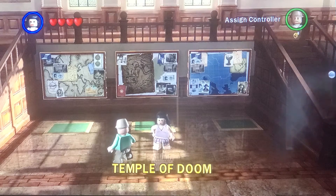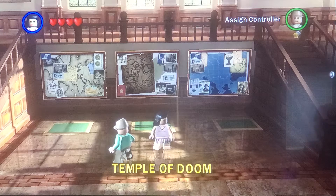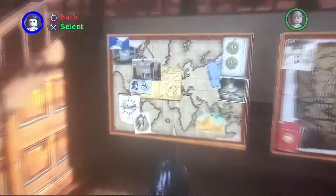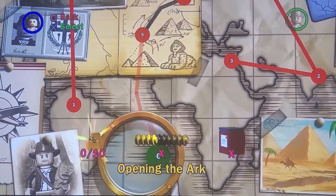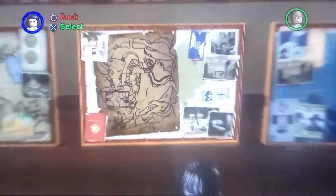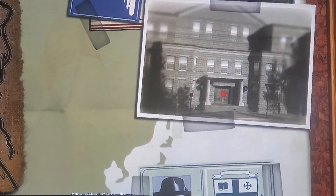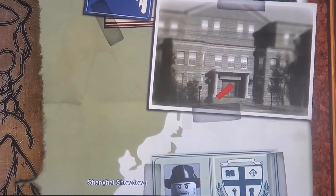Hello guys, and welcome to the Temple of Doom in LEGO Indiana Jones: the Original Adventures. We have just finished up Raiders of the Lost Ark with Level 6, Opening the Ark. So today we are going to be starting on Temple of Doom with the first chapter, Shanghai Showdown. Let's get started — let's go to Story, and then we go from Barnett College down to Shanghai.